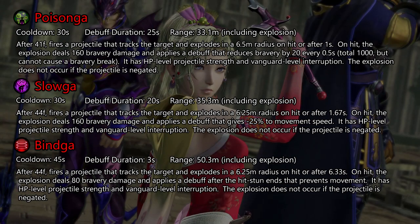Poisonja, Suloga, and Bindga are a family of EX skills that after a short startup shoot out a projectile that explodes on hit. These have HP-level projectile strength and vanguard-level interruption, making them something you have to respect. Their weaknesses are that they have a startup period and that they can be guarded, which will not apply their debuff. Throw them into a crowded area. Poisonja has a short cooldown, is the fastest of the three, and its debuff is a bit annoying to deal with.